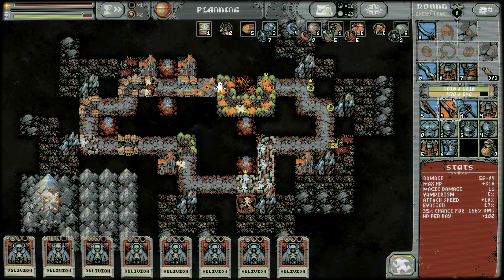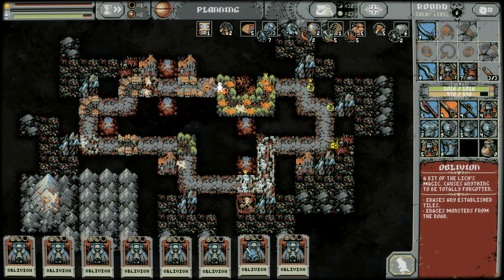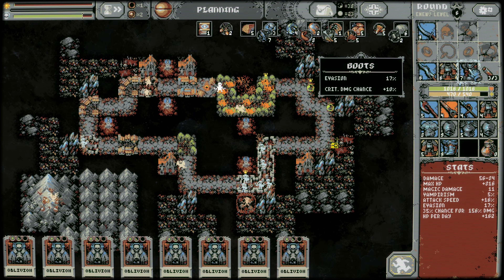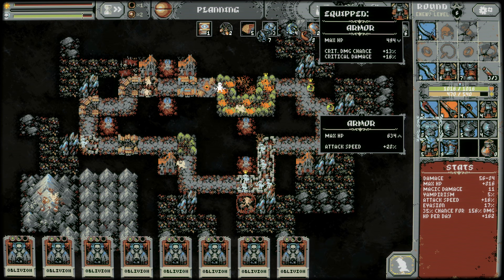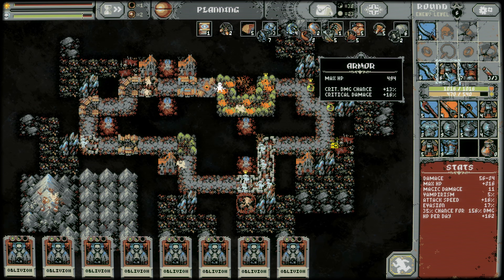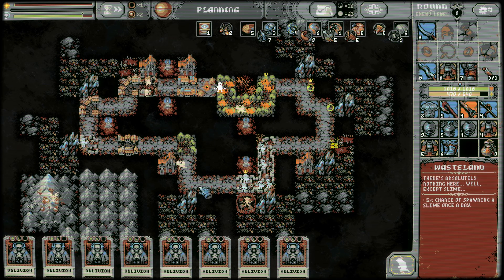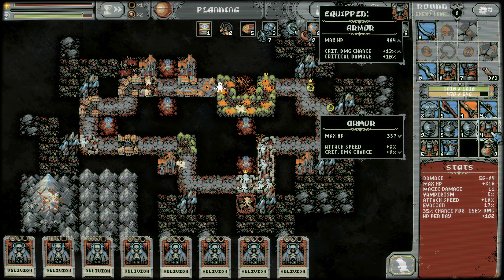50 attack speed — which is nice, very nice. This is literally double the HP, which we've been able to maintain. I don't think I'm gonna go with the boot though — I'll keep my crit damage chance on the boots. The armor is a tough call because I don't know what the boss is like. I think I'll keep this for now, save this armor, and then before we spawn the boss maybe switch to the extra HP. We'll still have attack speed, just a little less chance to crit.